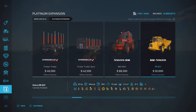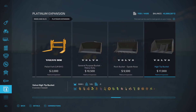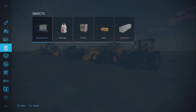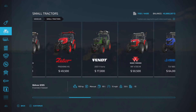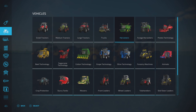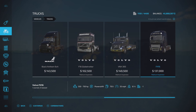This covers the vehicles and equipment that come with it. You might ask how you can identify these when looking through your actual vehicles list. If you go into Vehicles, say Small Tractors, and scroll over to the Volvo, you'll notice it says 'Platinum Expansion' just below the price. That's how you can tell a piece of equipment came with the Platinum Expansion. If you don't have the DLC you won't see these, but if you do have it activated, these will be available for you to buy and use.